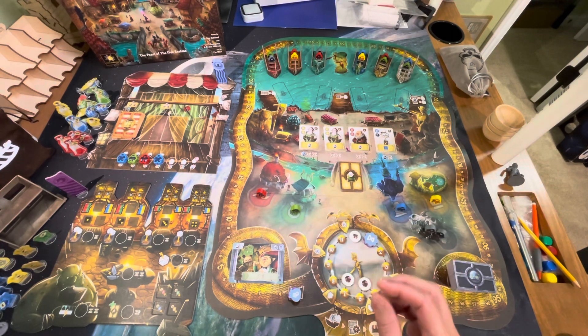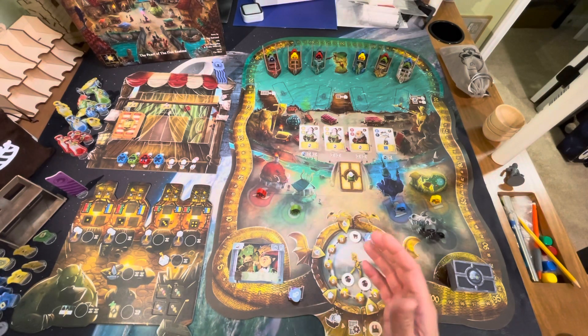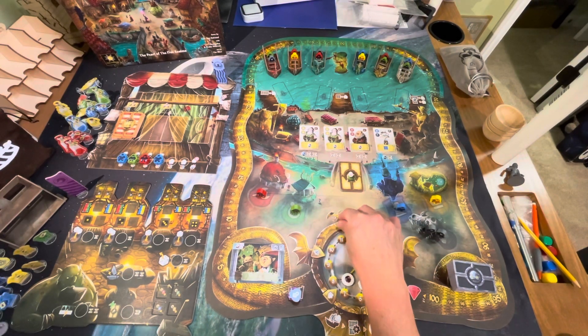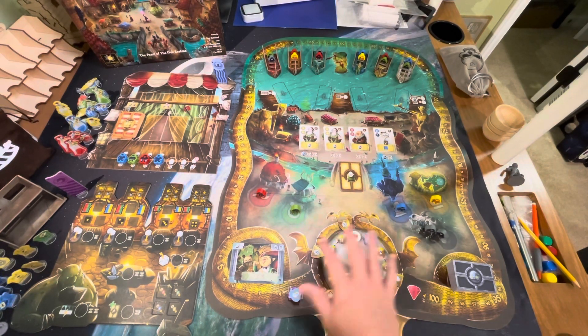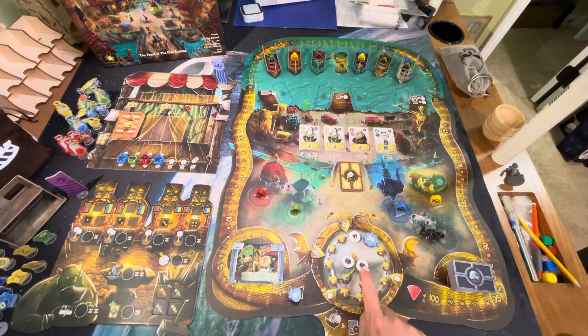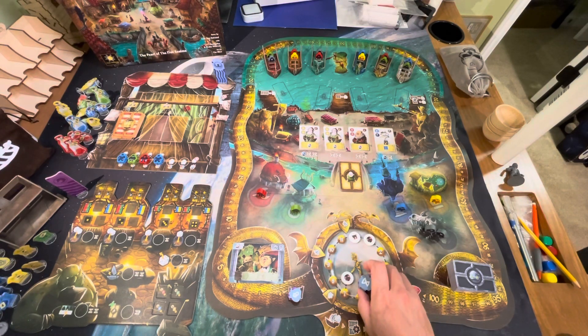Moving down the board, depending on your player count, you're going to place some two-tokens over certain clock overlays. The instruction manual tells you which ones to cover up. This is set up for a two-player game, where the 9:30 and 11:30 slots get covered. You always put the market token on the 12, and always place the two mice over the two corruption tokens — meaning in the first round you can only travel around the main clock numbers.